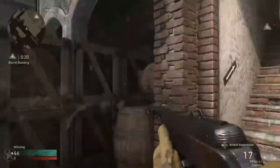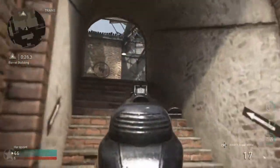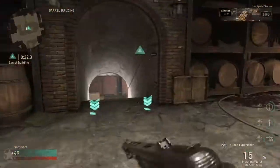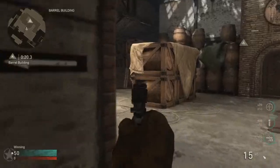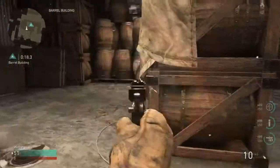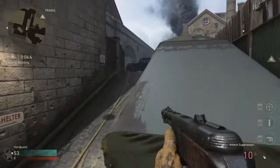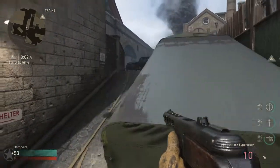Heading into the fourth hardpoint — the beer hardpoint — avoid going through these side stairs because there's going to be an enemy in those corner spots, and there might be some enemies by the crate side as well. Always try to go through the back spawn instead. Jump on this crate right here and check if someone's covering the back spawn.